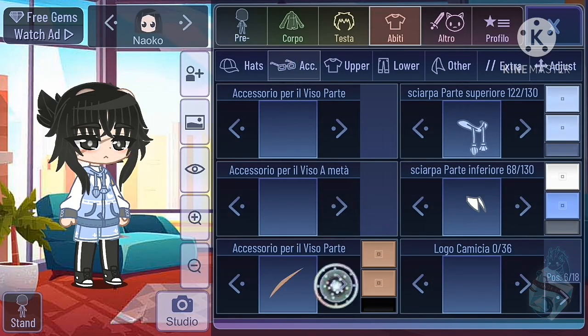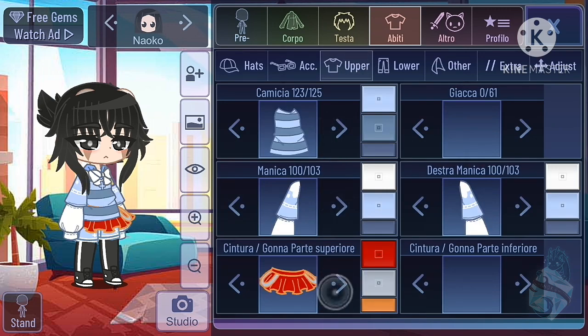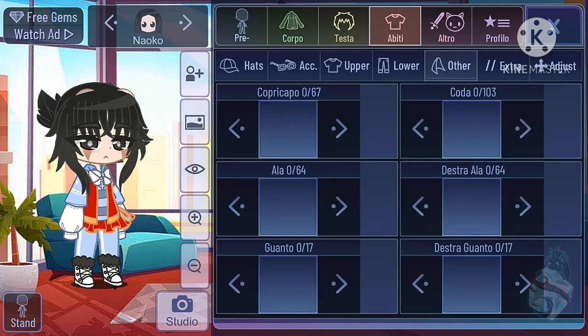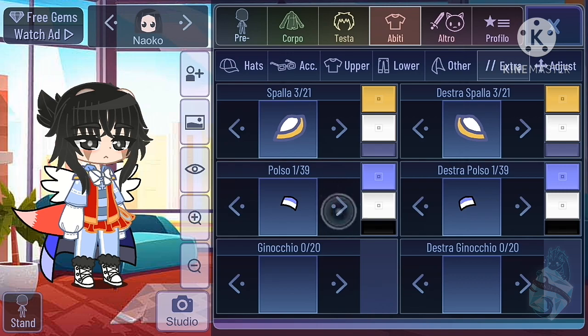Do the pants two times as well. For the accessories, click three times — do all the accessories like the capes and the face accessories. Only do one of the hats and accessories because they're all basically the same if you do three times anyway. Then show your end result.